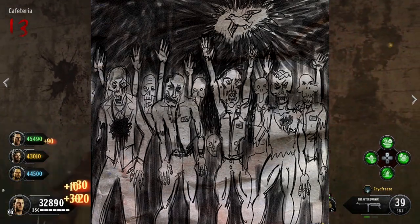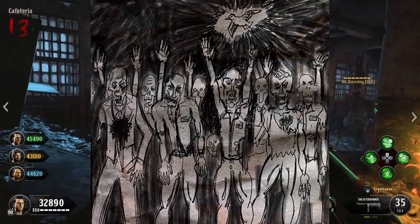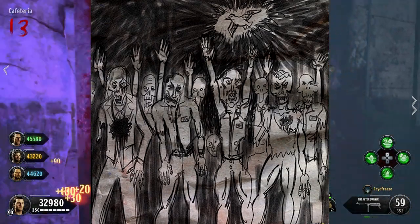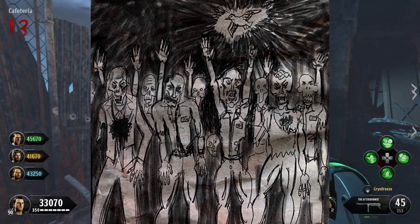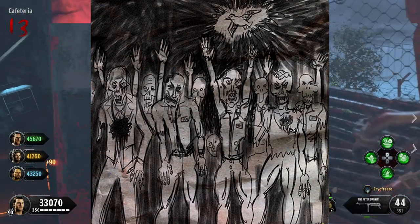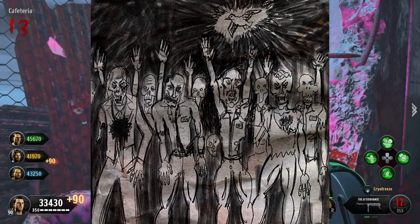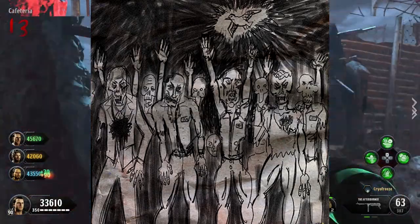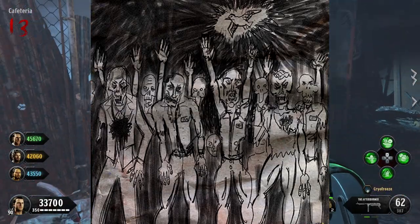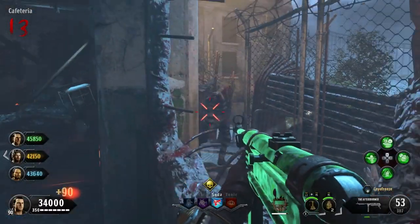The third image is quite interesting. There are a bunch of zombies with their hands in the air, and then we have the seagull above them. What exactly this is representing I'm not too sure. We know that the seagull helps our Primis characters escape off Alcatraz — maybe the zombies are wanting its help to escape. We know that the zombies on Alcatraz are souls that have been trapped there, and at the end of the Easter egg when we break the cycle they are finally freed. Maybe they are wanting the seagull to help them, although that seems a little far-fetched since they're brainless, mindless zombies.